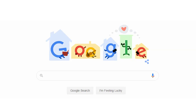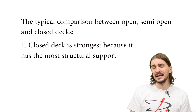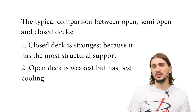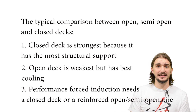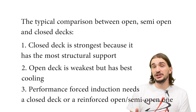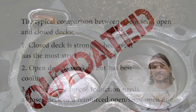So what are the advantages and disadvantages of each deck design? Well, if you do a quick Google search, you're going to run into this overgeneralization that closed deck designs are the strongest because they have the most structural reinforcement at the top of the cylinders, and that open deck designs are the weakest. You'll also read that open deck designs have the best cooling, and that for a performance forced induction engine, you should stick to a closed deck or reinforce an open deck. While this makes some sense, it's actually pretty outdated.